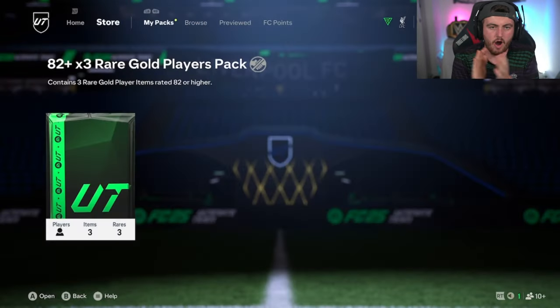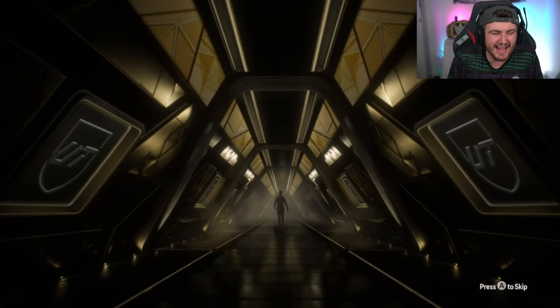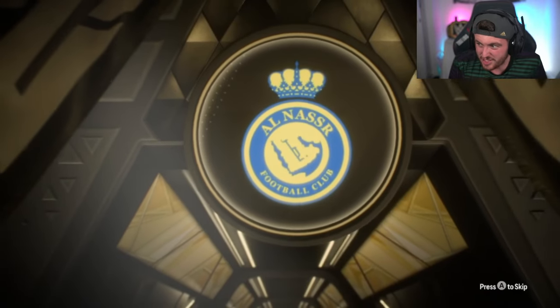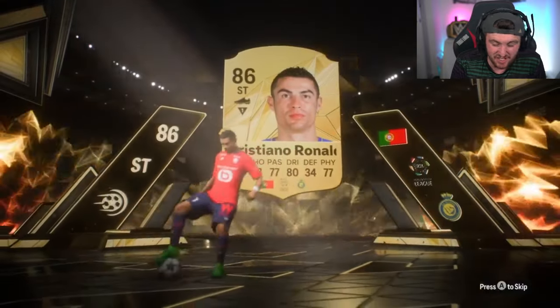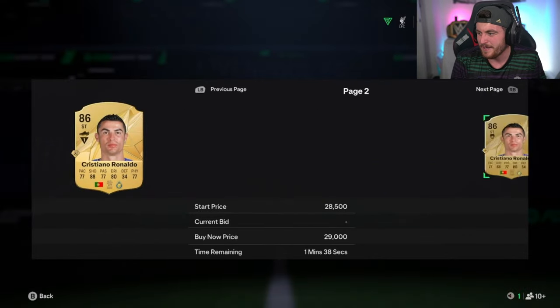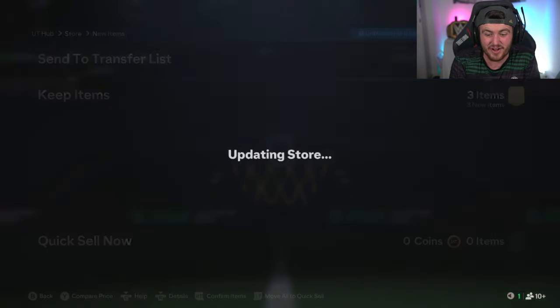We've got Jay Jay's pack next — let's see if Jay Jay can cook. We've only had one walkout so far out of about five or six packs. Walkout — let's go, striker! Oh my god, is that... Ronaldo! Let's go! I don't know what Ronaldo is worth in this game — I've seen two people using him and actually cooking with him. It's so crazy that Ronaldo at the start of the year is like 15k. Back in my day he was like two mil at the start of the year, but we'll take Ronaldo.